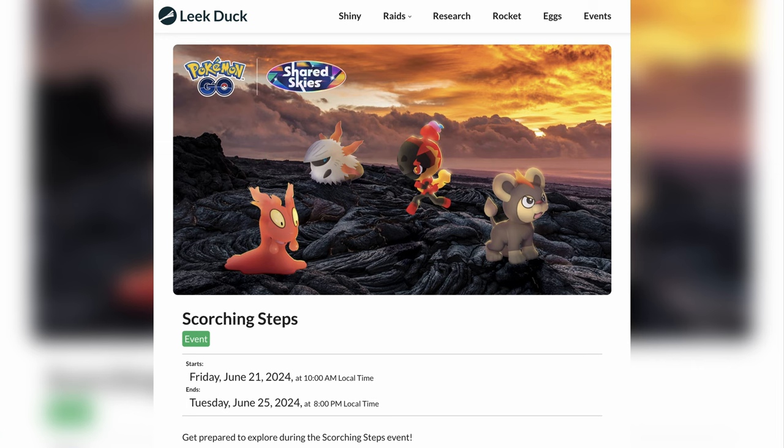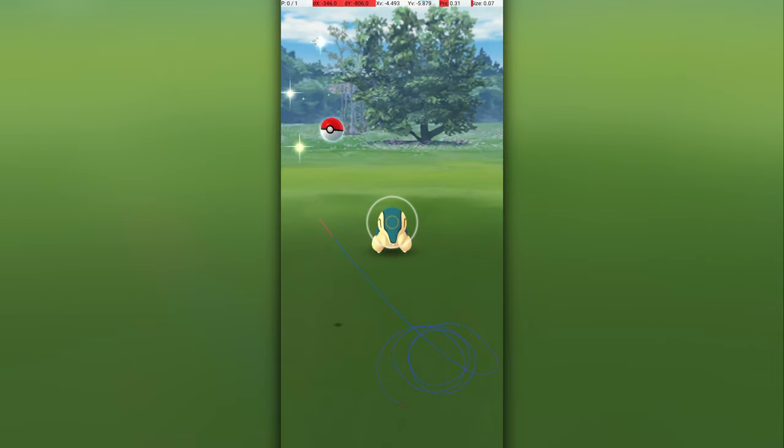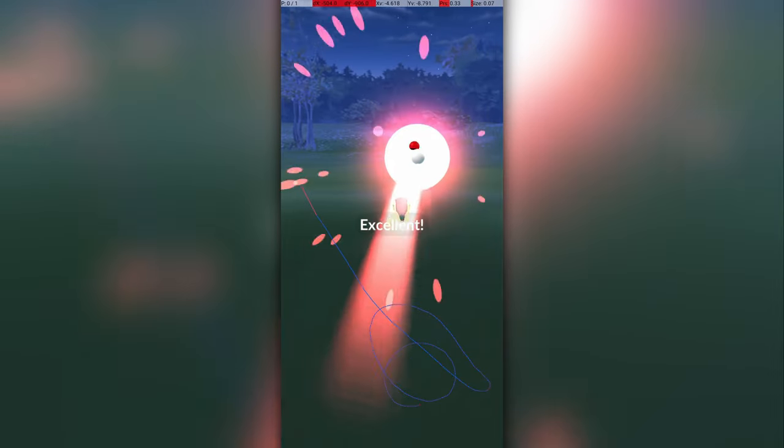My goal in life is to explain how to get excellent throws, but this time I can't. Despite it currently being the Scorching Step event, which one might think would cause fire Pokemon to spawn, there are no Cyndaquil to speak of. With no other option, let's look at some of my older Cyndaquil excellent throws and learn what we can.